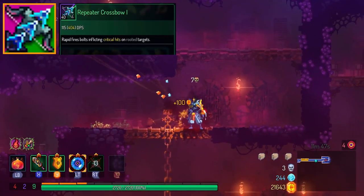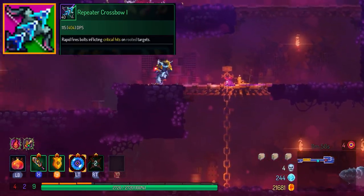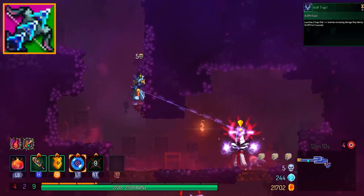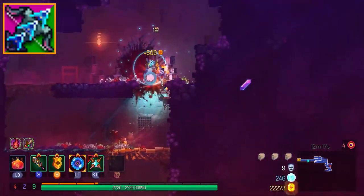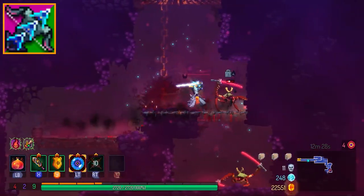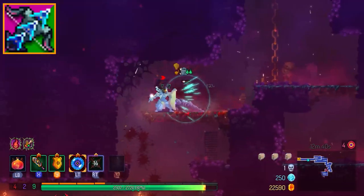Next up, the Repeater Crossbow. This also got changed to a two-handed item, with the secondary attack rooting enemies using some of your arrows. This is viable in bosses because you can root the boss and just hit them over and over. However, after the first couple of roots, you can no longer root the boss with this weapon, so you specifically need Wolf Trap or a similar rooting synergy for boss fights. But if you manage to get those items, the Repeater Crossbow can pretty much win runs for you. It's A-tier.